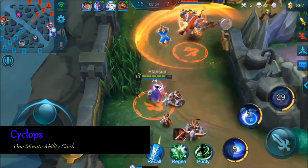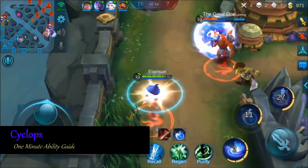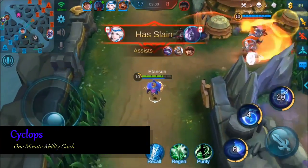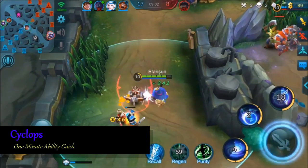Cyclops' passive is the heart and soul of his kit and the reason that I go off tank mage build on him instead of full damage. The capability of drastically reducing the cooldown of your abilities is one of the best passives in the game.